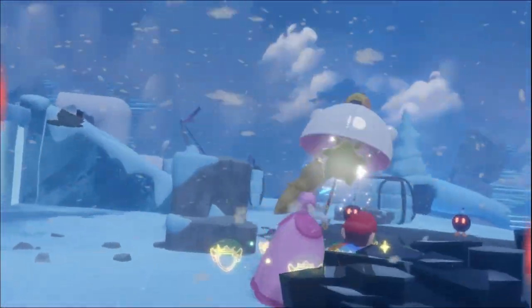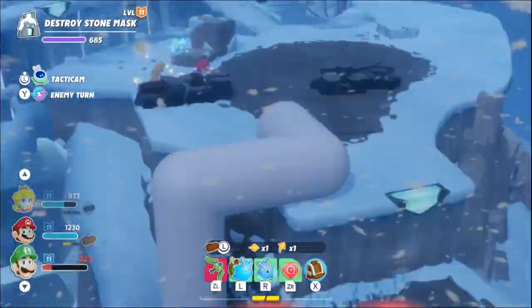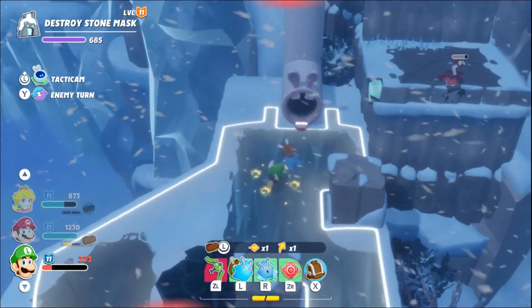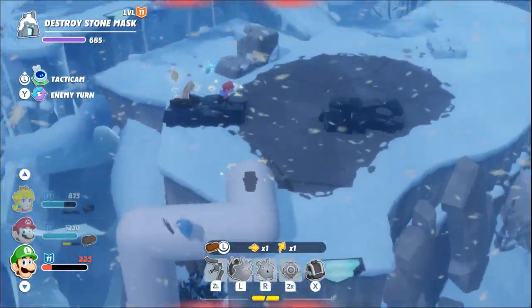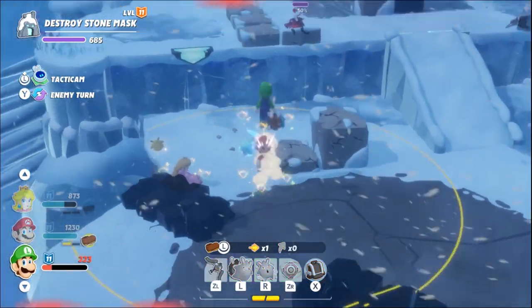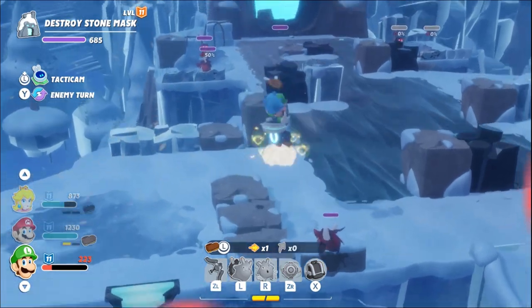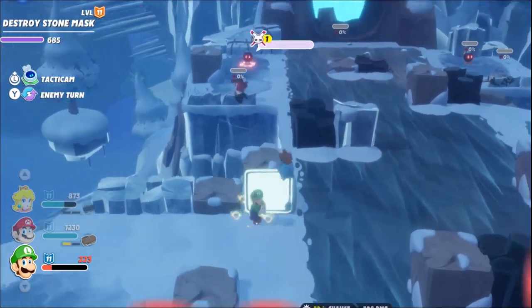With some more jumping teamwork, everyone is ready to make it to the second level this turn, and Peach clears out these tuba bombs just to make the enemy phase go faster and get some star bits. I gave myself four team barrier charges — I forgot to mention that.